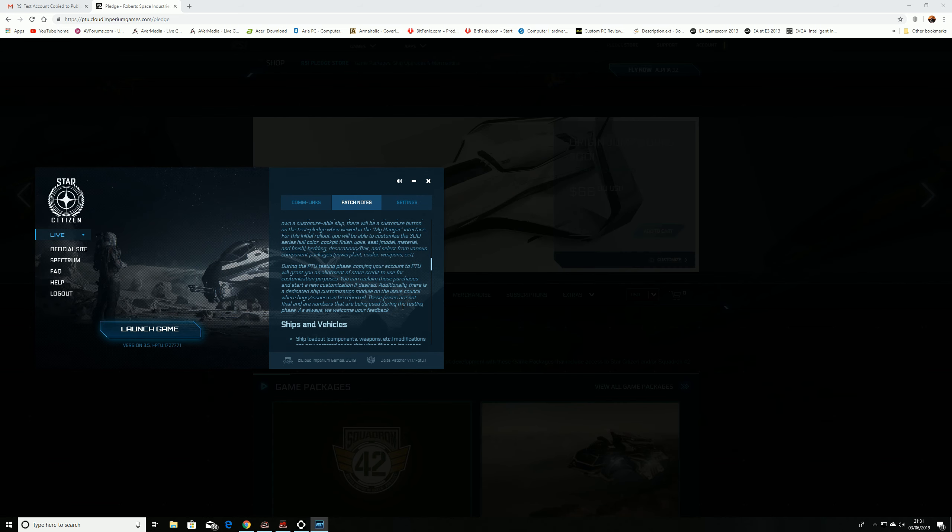If you want to get rid of the code in the top right-hand corner, you can use 'display session info equals one' in that screen. That also helps the developers hunt down bugs — they can check the server and session info.